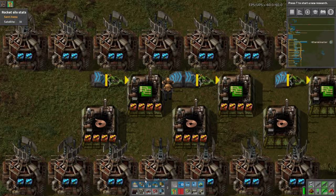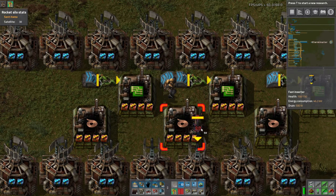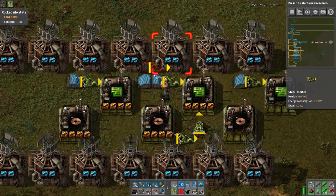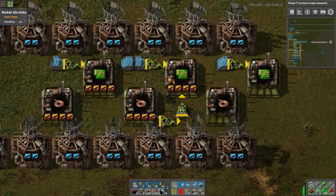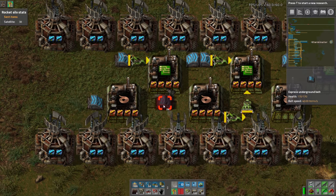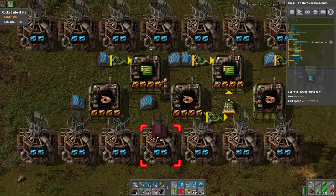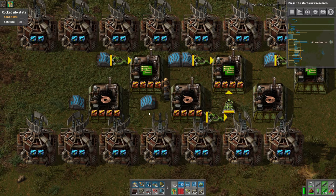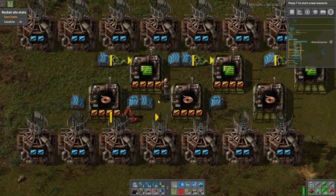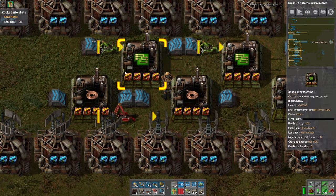Getting copper in here is where this gets very tricky because there's like no way to really do it. We pretty much have to do this but then there's no room, and if we do that there's no way these can grab copper. Normally you'd just bring copper in like this, but then it won't work. We can't use long-handed inserters — they're just not fast enough. If we tried a long-handed inserter going through to there, it's not going to be fast enough to move the items in between, which is unfortunate because the layout would actually work otherwise.